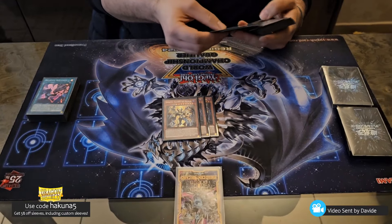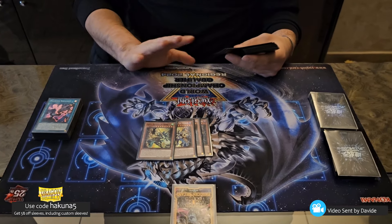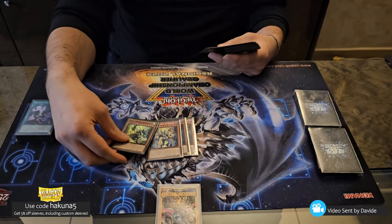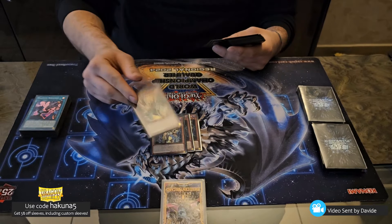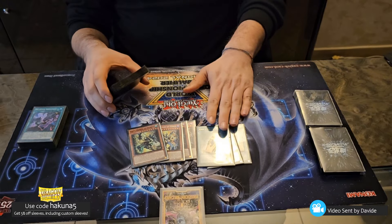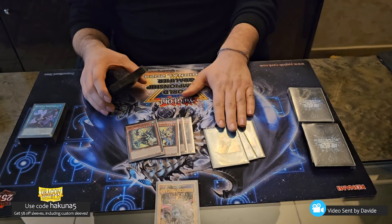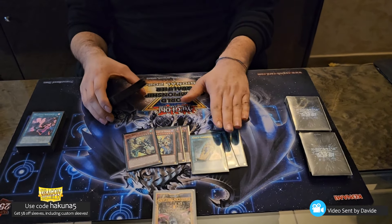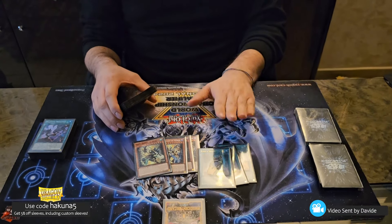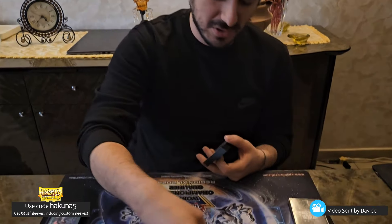Three Mzeti obviously, one Epi.Mast — only one. No Duamotef, no Kebessunef. That card is the only brick. We are playing forty-one because forty is the deck and one is the brick. Three Sarcophagus — most people play two, I'm playing three going forward because it's just consistency and it helps playing around Droll. Droll is a very big problem for this deck, and Sarcophagus fixes it.